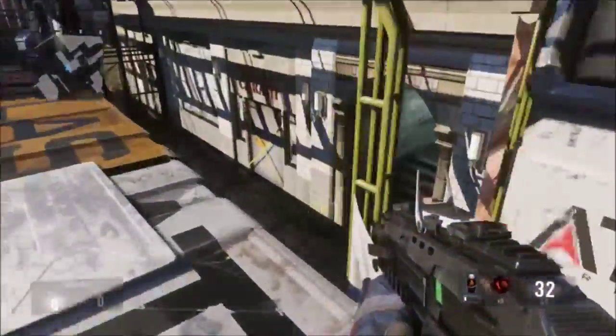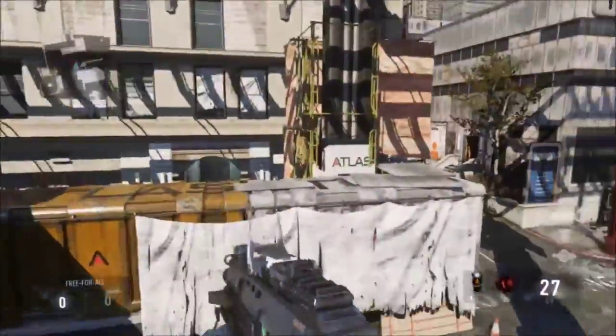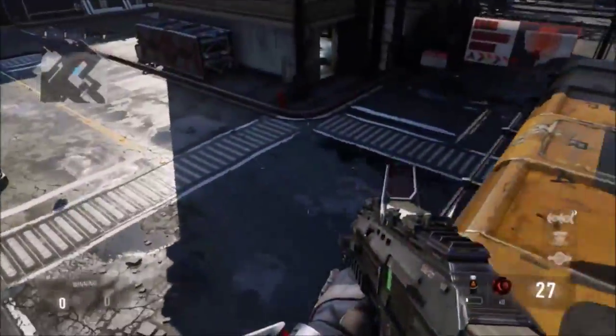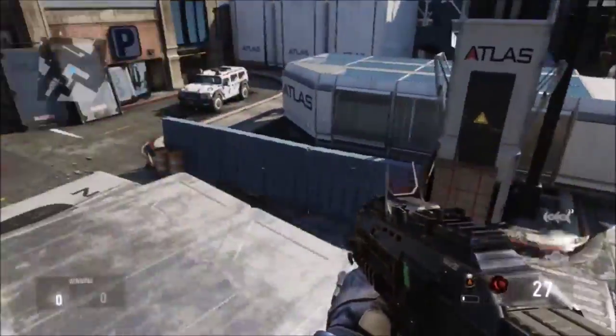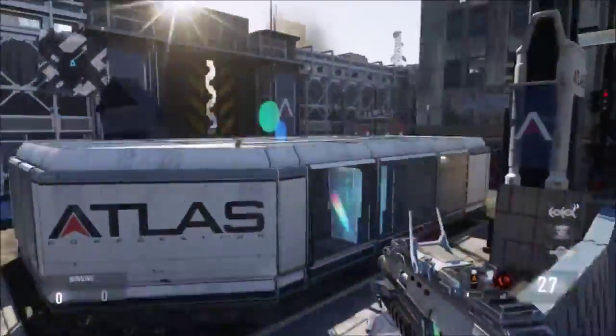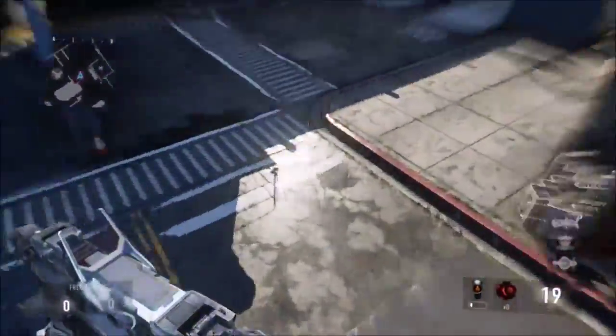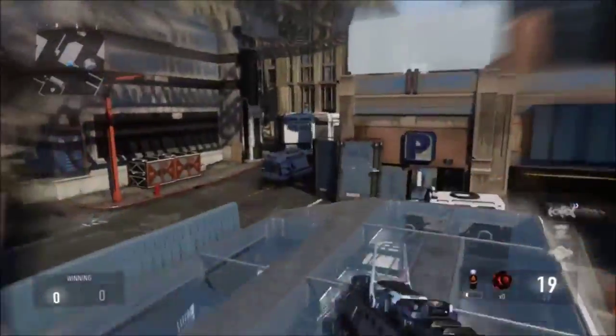This is one of the other momentum locations. If you're spawning here and going to the garage, what you usually want to do is jump on top of that Atlas thing — that's the move. You can also go around, which is a good idea. Get on top and jump over and take that momentum too. If you're on the other side, those are bad spawns.